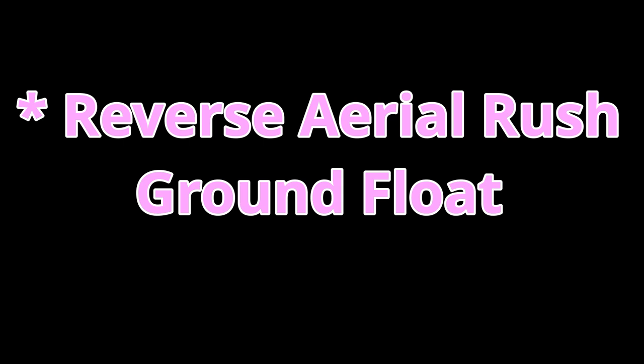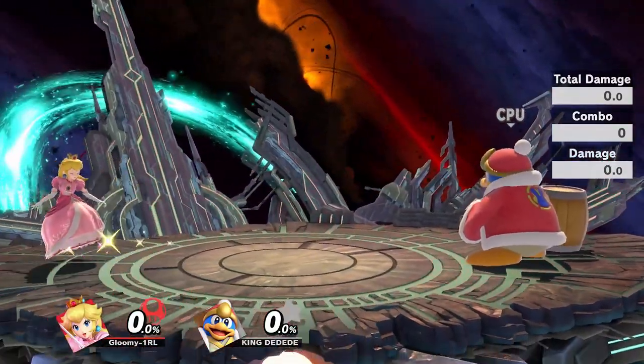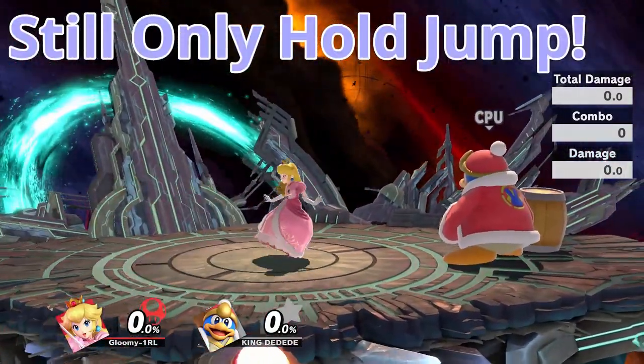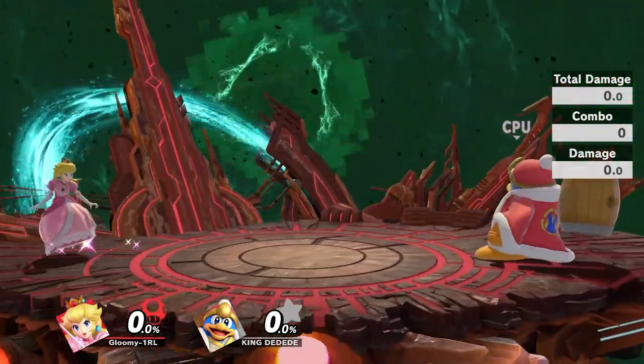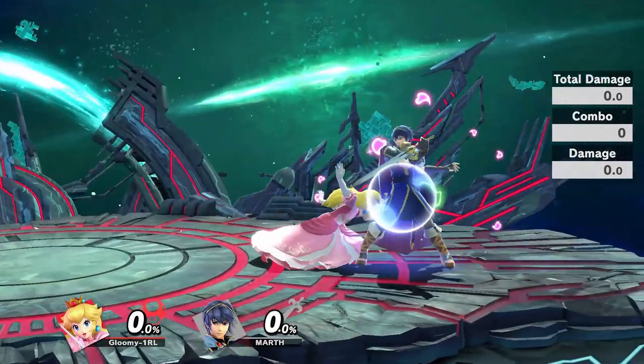The last spacing option I'll go over is the raw ground float. This one is hard. You have to do the dash input but then quickly turn your character around before you hold down and float. Note that the backwards drift you get from this is all from the initial dash, as you are not holding the control stick in any direction while floating. This is really just a safer dash attack so don't worry if you can't get it.